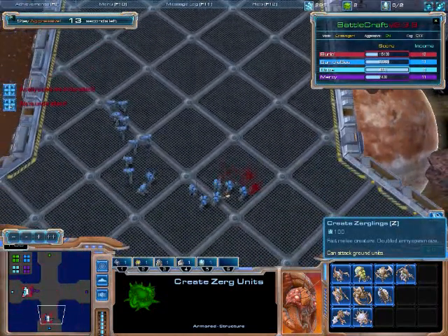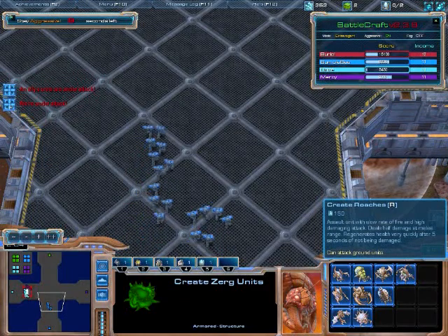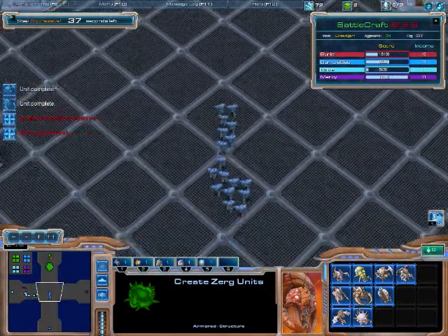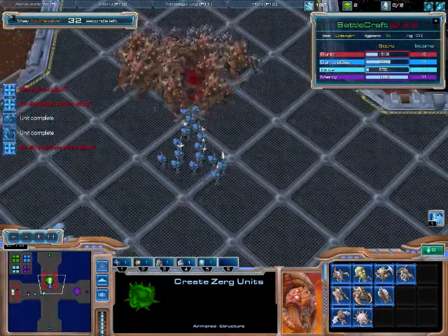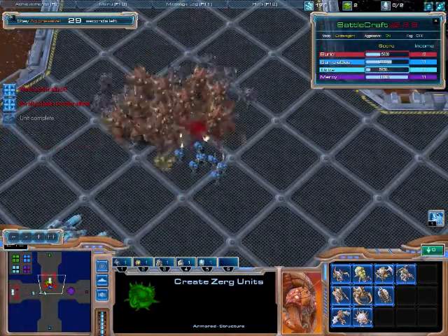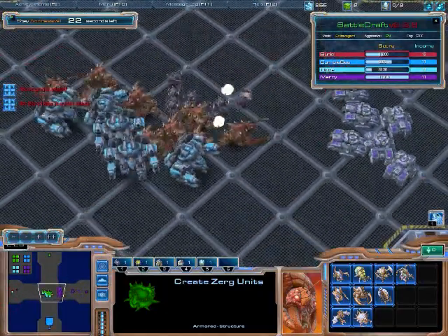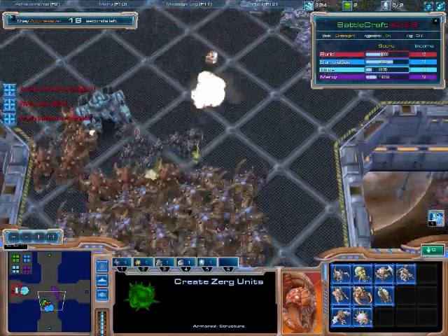Those zerglings are going to go down. I'm probably going to build some roaches. Let's go ultra-roach — that's a pretty good one to go with, it's pretty standard. It doesn't hit air, but you don't see too much air in this map. Big battle in the middle here, lots of tanks shooting my roaches and hydralisks.